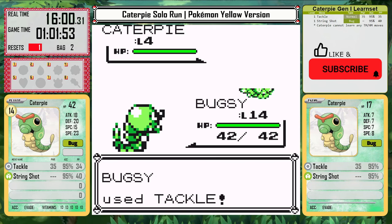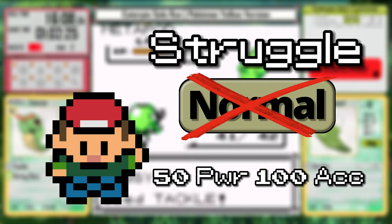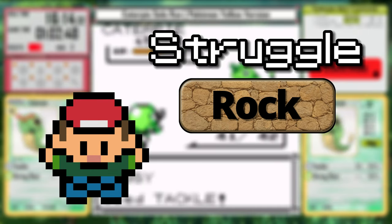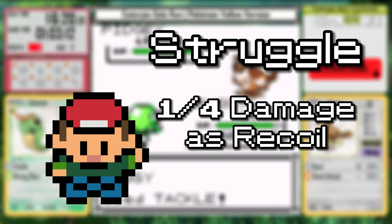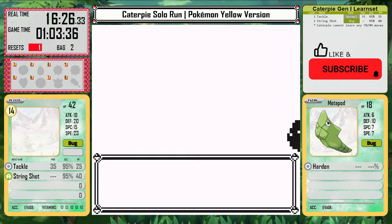I made one big change that's going to really help Caterpie get past this first gym challenge: I updated Struggle to work as it did in Gen 2. That means Struggle is now typeless, which is really going to help for Brock because his Rock Pokemon obviously resists normal type moves like Tackle. On top of being typeless, Struggle will also only deal one quarter recoil instead of half of the damage that it deals.